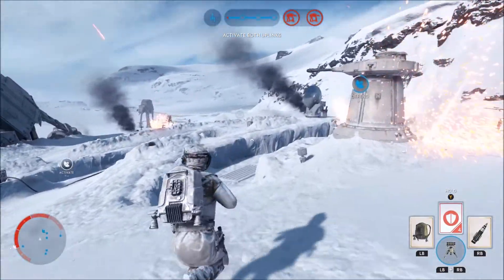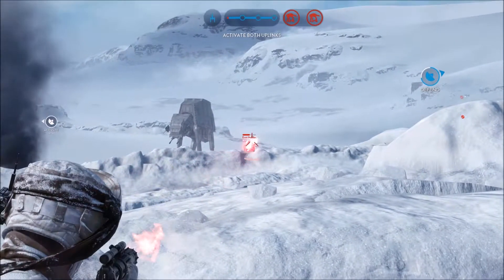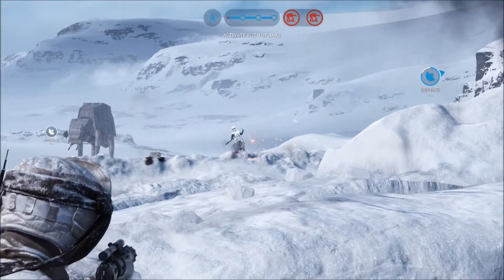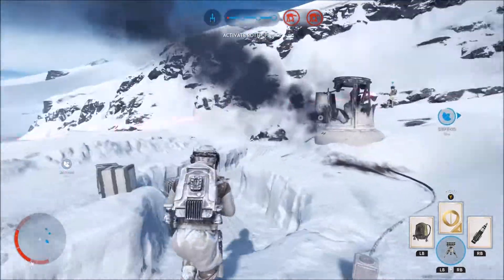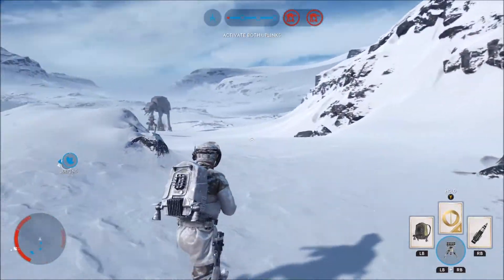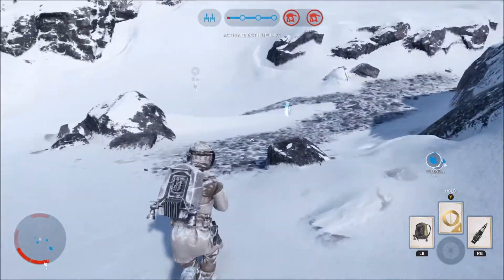Is there an AT-ST around here somewhere? There it is — I'll put the anti-vehicle turret up for that. I need to make sure it's actually gonna shoot at them, so I'll come around to this side and place it over here so it's got a clear line of sight. Then I'll grab that power-up.